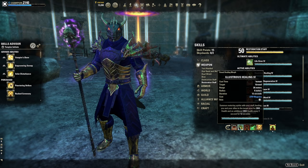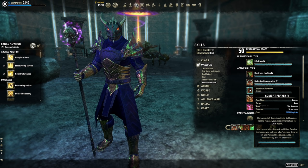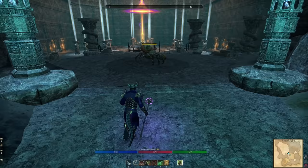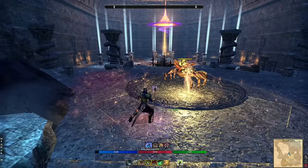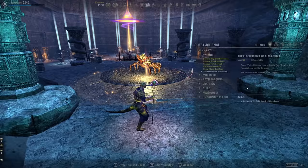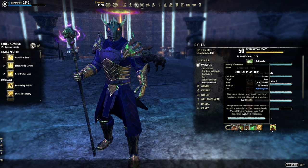Then we have Combat Prayer, which gives Minor Berserk and Minor Resolve. I consider this a DPS cooldown — it's actually a better burst heal in some PVE situations than Breath of Life, because Breath of Life only hits a couple of targets while Combat Prayer hits everyone. Going back to our diamond formation: heal over time, heal over time, DPS buff — you want to hit as many people as possible. The 10-second uptime makes this a priority since it adds so much DPS to your group.